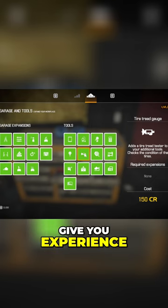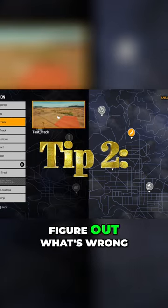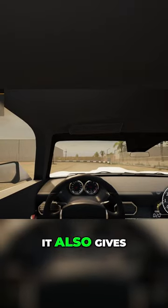Tip number two: use the test track to figure out what's wrong with your car. It also gives you a fun thing to do.